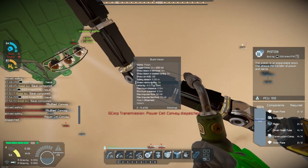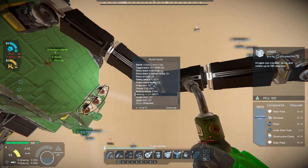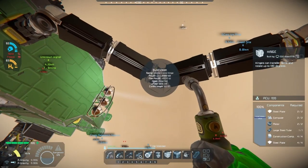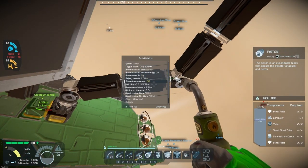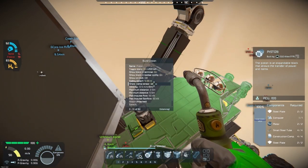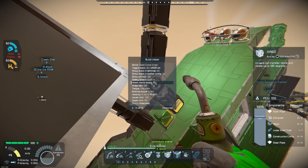Convoy dispatched — delivery 22380. Oh, I so wish I could get the power cells; that would be a nice shipment to get. Oh well, I could kiss that one goodbye as long as I'm like this. According to the mod, the convoys will get beefier as I attack them — so far I haven't seen any changes. They've just been single hovercrafts each time.